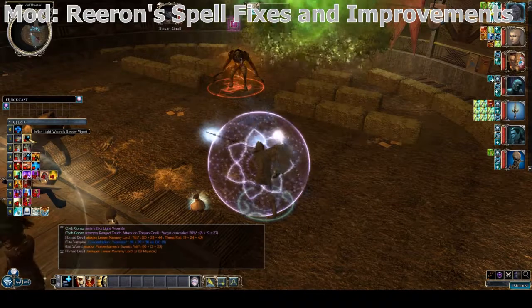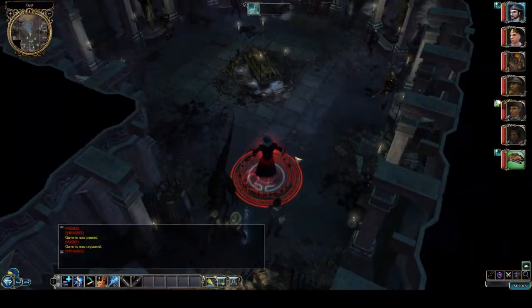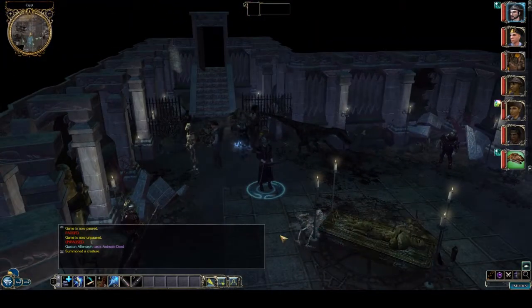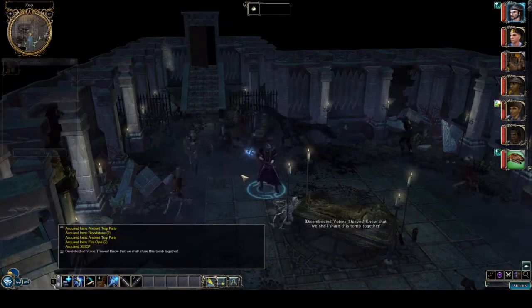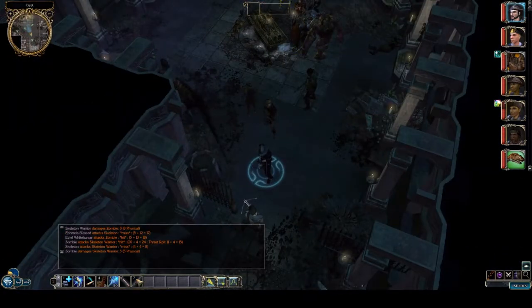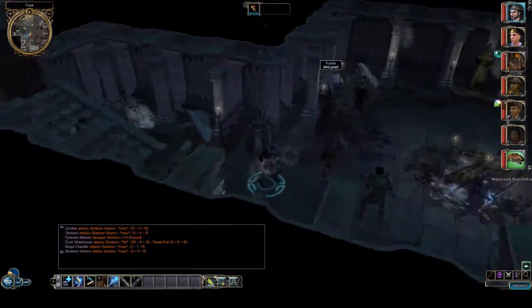Most notably, minions scale with you. Take for example Animate Dead, the beginner's minion spell. At first it gives you a basic skeleton. Then from levels 6 to 9 it gives you a zombie which is more powerful. From level 10 onwards it gives you a skeletal warrior — a vast improvement over before. The mod also removes the one summon limit so you can get a little squad of minions going.